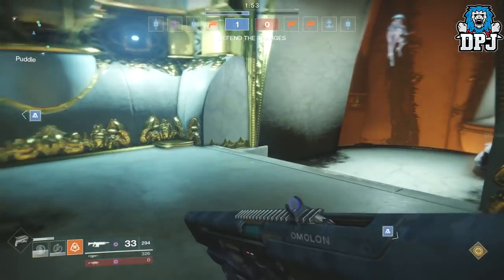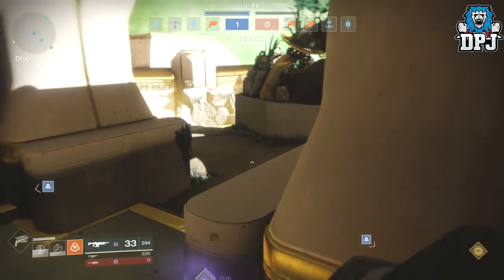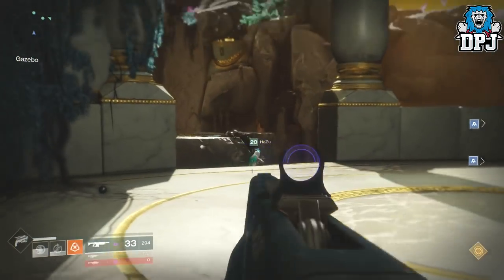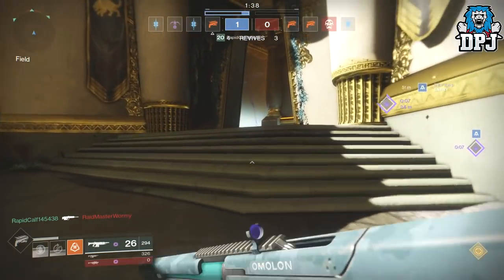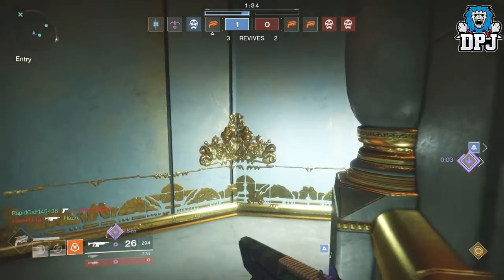Starting with the Titan and the Sentinel — this tree is called the Code of the Commander. New nodes include: melees cause explosions, and all void damage also attaches a void detonator. Any subsequent damage causes the detonator to go off and attach detonators to nearby enemies, causing further explosions.